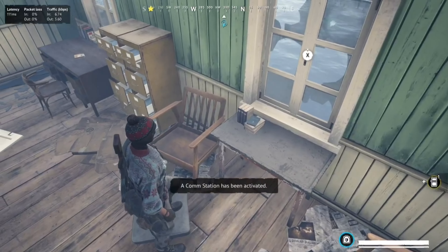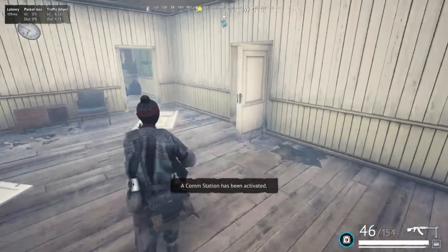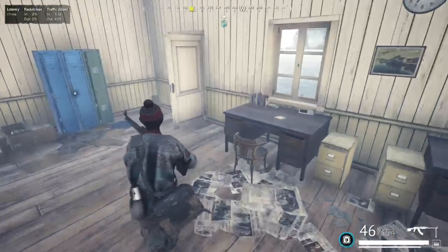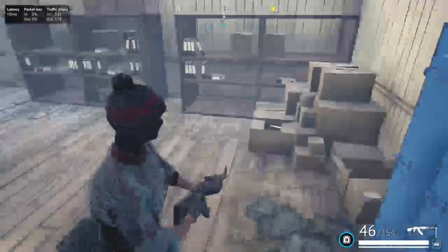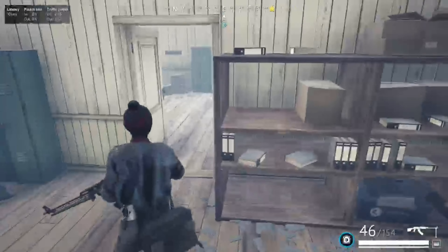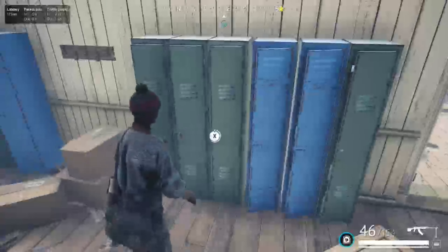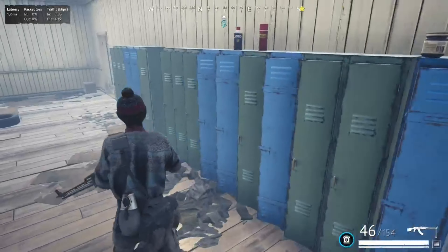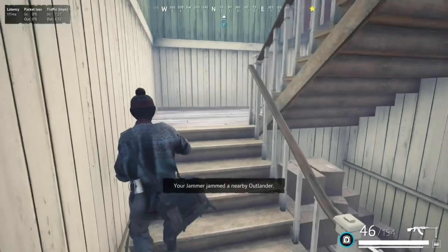Yes — lighter! Yeah, we got the lighter! Okay, let me just get out of here. It's tricky going out. What do I do — I'll grab a little bit of loot. Yeah, somebody just entered. Let's go upstairs.